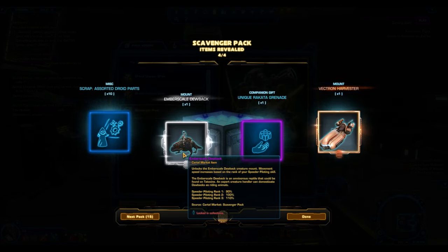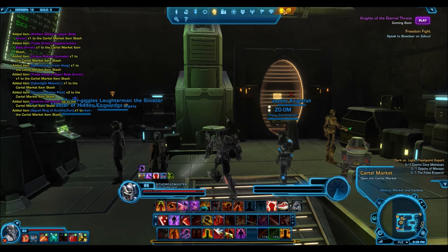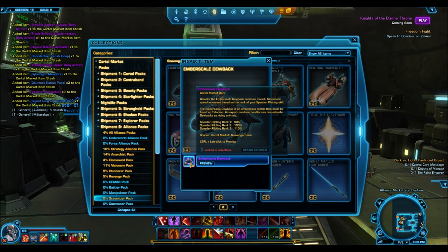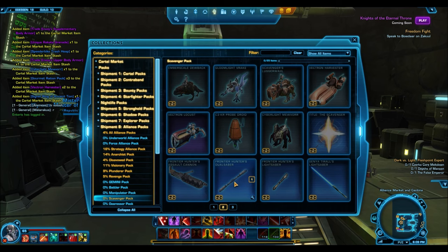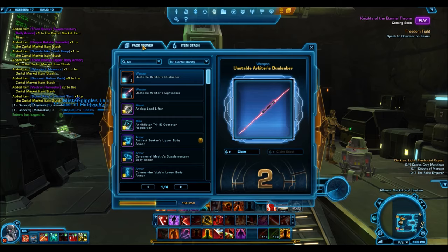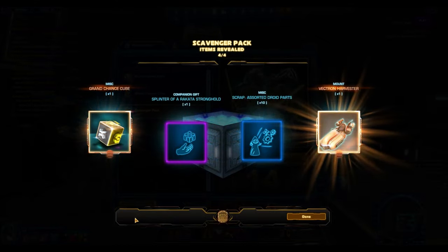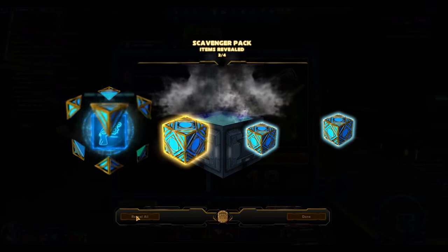The emberscale dewback — this is a really nice mount but it's actually silver. When I did a pack preview I thought it was always gold, so I jumped into collections to check. It is indeed a silver mount, which is interesting. The gloomlight break is actually the gold mount — I thought it was the other way around. It's nice that we have a silver dewback because there was only one release in the game so far that was gold rarity, so now basically everyone who wants one will be able to get one.